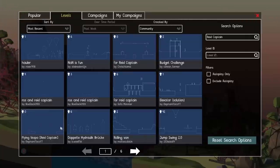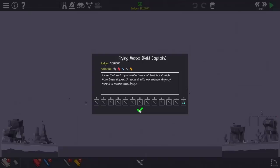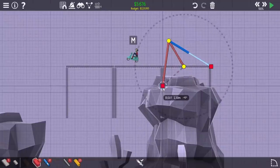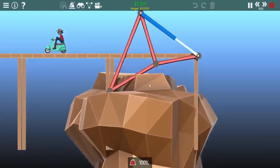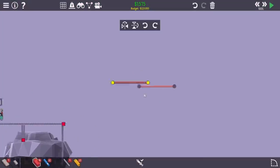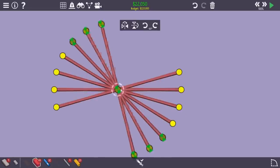I was looking through the workshop and I found a level called Flying Vespa, and you can't turn that down. The Vespa has to travel quite a far distance, hit a checkpoint somewhere in the air, and then land on this other island. With that in mind, the first thing I wanted to check is if Unbreakable Mode is on, because that was going to matter a lot. I put down a hydraulic and a bunch of pieces of steel, and you notice as the hydraulic expands there's 100% stress. Since nothing's breaking, Unbreakable has to be on.